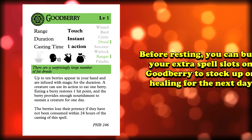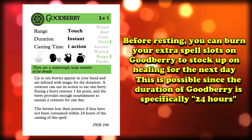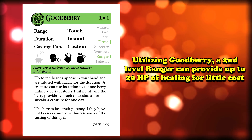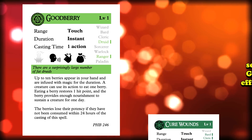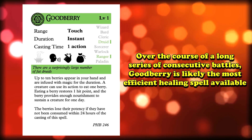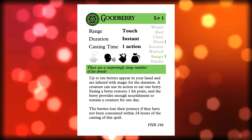Another fun thing you can do with Goodberry is use any extra spell slots before you take a long rest to cast it a bunch of times, that way you can make a number of extra berries for the next day. This is possible thanks to the 24 hour duration, rather than a duration like until the next dawn or until you take a long rest. With this spell, even a 2nd level ranger can provide 20 points of healing at virtually no cost. That's as good as a 4th level paladin's lay on hands, or two uses of cure wounds. Over the course of a long series of battles where hit dice are running low, Goodberry is one of, if not the most efficient healing spell in the game, as you can just have your party munch down on yesterday's spell slots. That's a lot of power and utility for a 1st level spell slot, making Goodberry a nearly guaranteed pick.